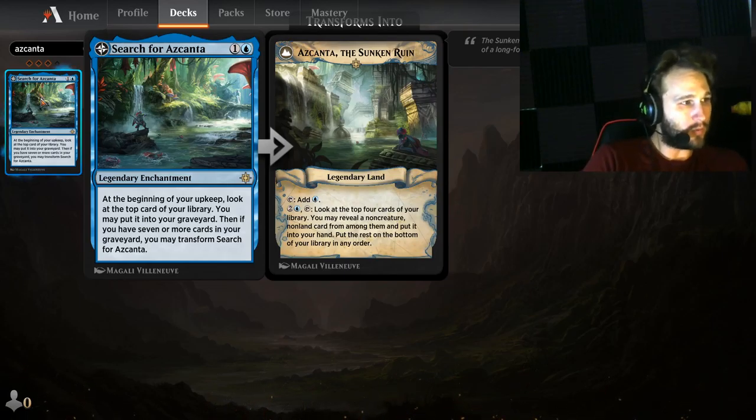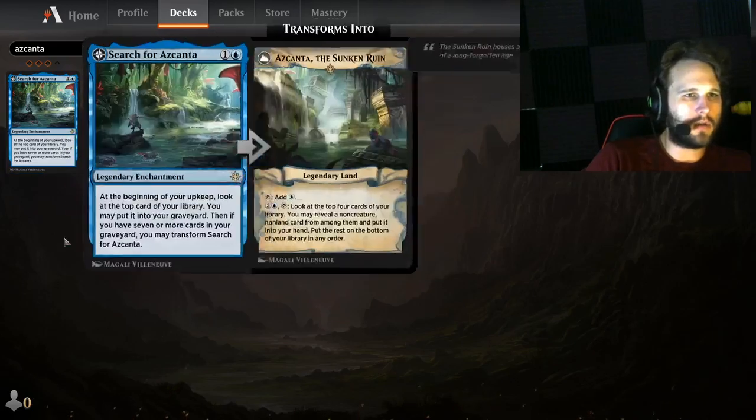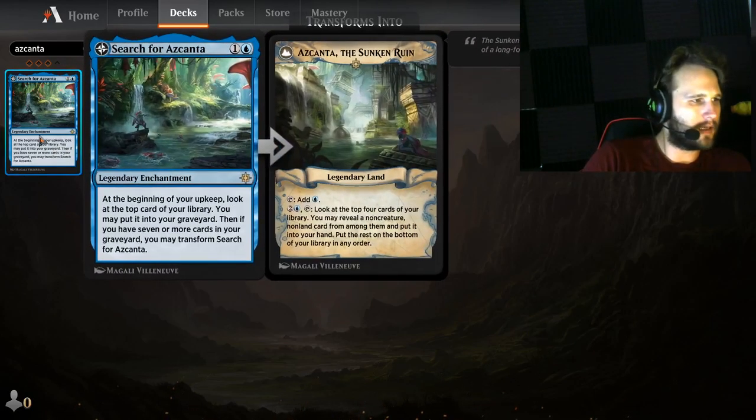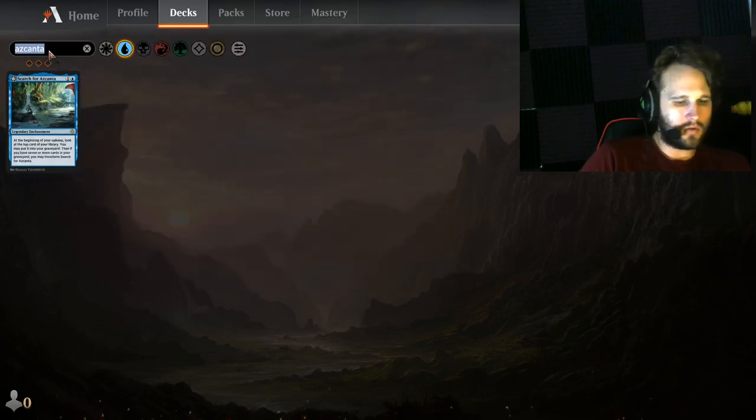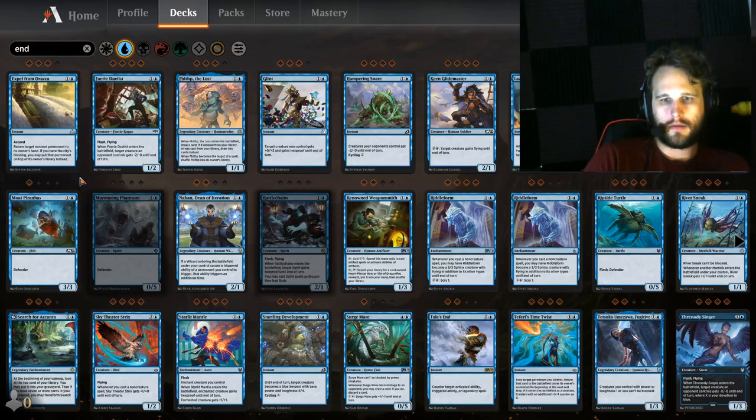Search for Azcanta is going to be at least a two or three of in the main deck — that's just most optimal. You don't want one, you don't want four; you want at least two or three. However, some matchups you won't want to pull it off. Against control matchups, keep Azcanta. But if you're running white and you have Rest in Peace in the sideboard, this is an easy trade out — swap two or three Search for Azcantas for two or three Rest in Peaces. It's the easiest card to take out of your deck.